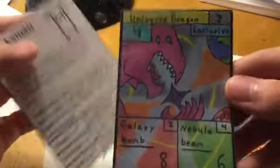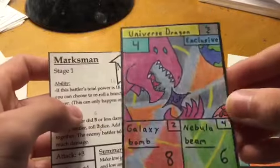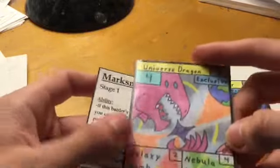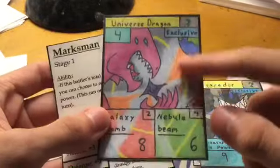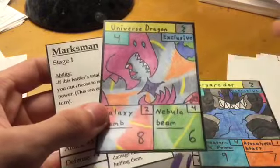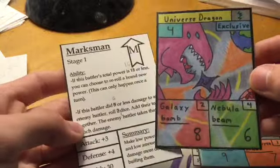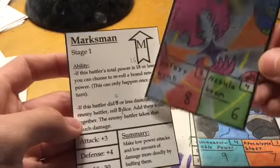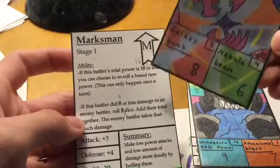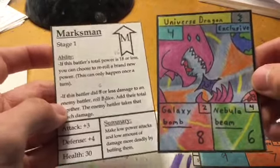And then Skies, my cousin — that's what we call him — he used the Universe Dragon, which is like his main. That's a card he made, because he does make a few of his own cards. He always does well with this card. So he had the Universe Dragon with the Marksman class. The Marksman isn't 100% done, but I feel like it's pretty balanced for what it's at now. So he used the Marksman class with Universe Dragon.